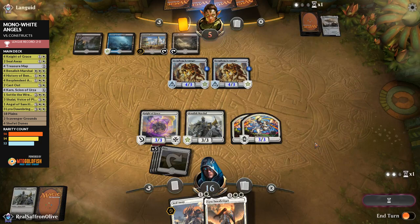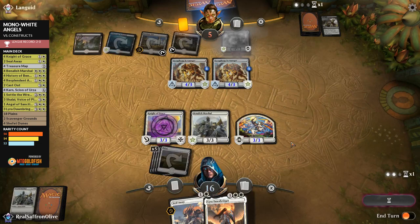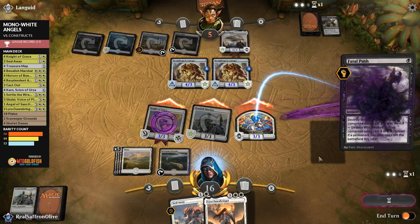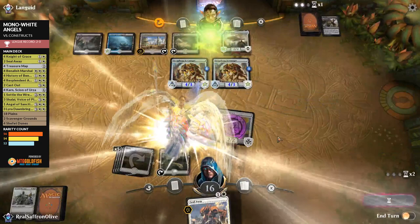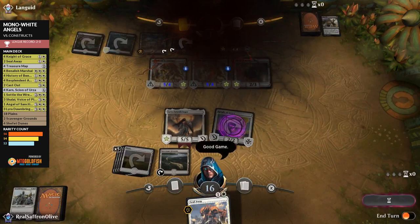Opponent Fatal Pushes a Knight. Another Heart of Kiran. We play Scavenger Grounds and attack. Opponent has another Fatal Push, which goes somewhat wrong for us. Opponent drops to 2. We play Lyra Dawnbringer — opponent still needs an answer to Lyra. Chief of the Foundry comes down but opponent gives us the GG's and scoops. On to 3-0! Angels and Knights — fast Knight starts and then Angels seal the deal.